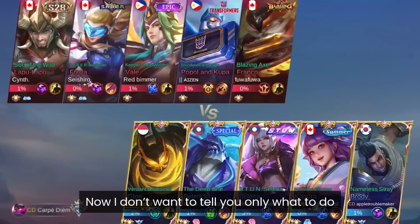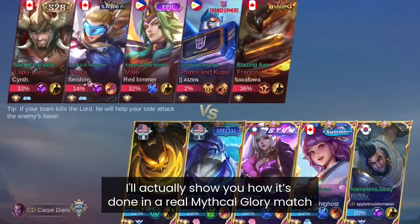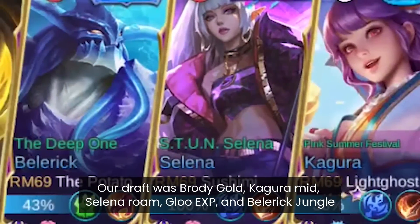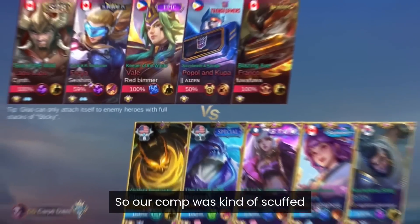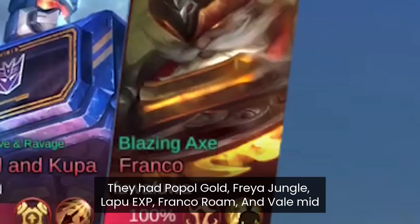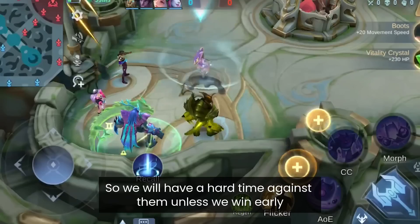Now I'll show you how it's done in a real Mythical Glory match. Our draft was Brody Gold, Kagura mid, Selena roam, Gloo XP — which is us — and Belerick jungle. They had Popol Gold, Freya jungle, Lapu-Lapu XP, Franco roam, and Weil mid. So we'd have a hard time against them unless we win early, which was my goal.